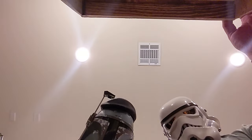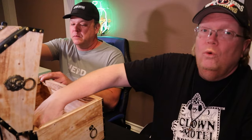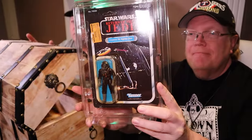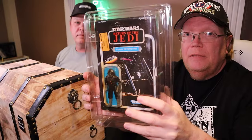Welcome back to another episode, I'm Scott, I'm Big T, and you're watching the Nerd Treasure Chest. Let's dive right in and see what today's is — oh, we should all know this guy here. Tie Fighter Pop, baby! This is on a 65-card back Return of the Jedi card.